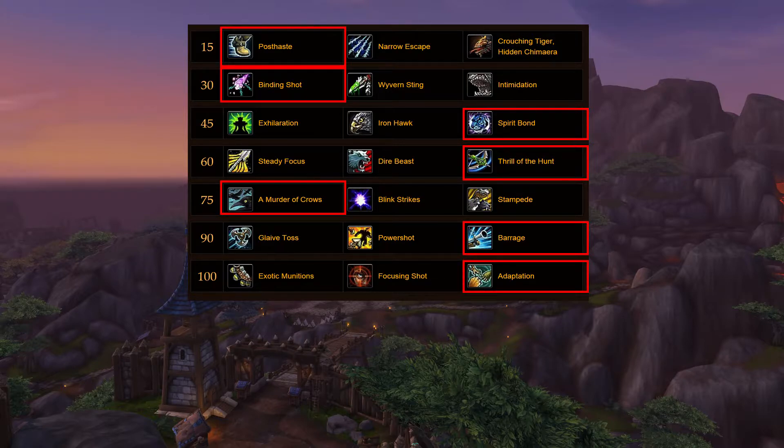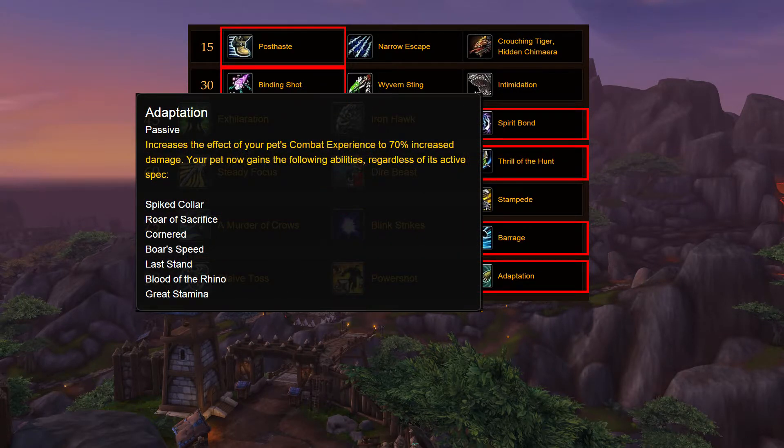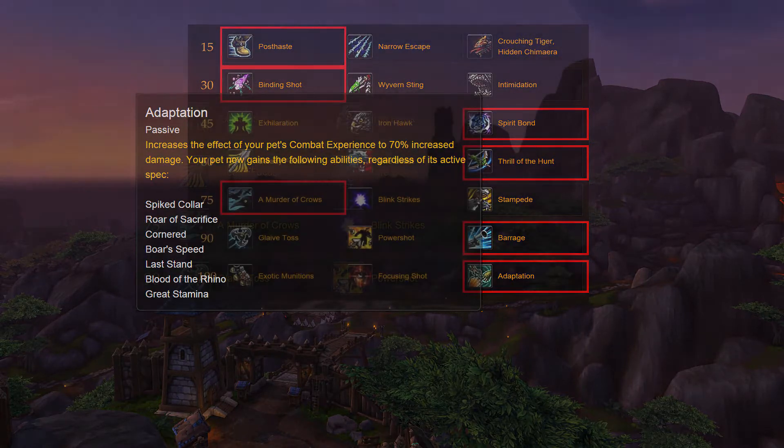The last talent I take is Adaption. This is the only one I take in this tier. You get a mixture of talents from all the pet specs, but most importantly Roar of Sacrifice for that damage reduction. If you've got someone bursting you or your teammates down, you pop that onto whoever's getting the damage — you ruin their burst as much as you can. Also, this allows you to switch your pet from Cunning to Ferocity for that extra damage.